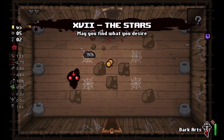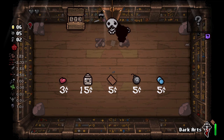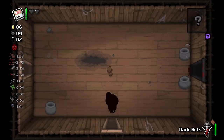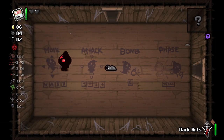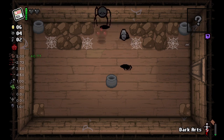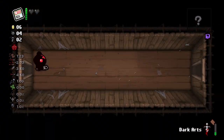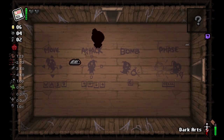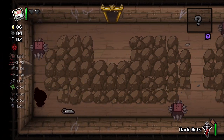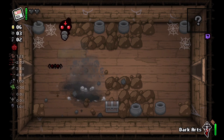Stars card will be good for the next floor. Dark Arts is a very good item, especially when you're using it defensively. Coupon's good as well — we can use this for a devil deal on the next floor to get a free one. You can use Dark Arts defensively to put yourself in a better position, or offensively like you see me doing here, going through enemies, which gives you a damage upgrade the more enemies and tears you hit. It does have a limit, and they nerfed it a little bit in a recent update.